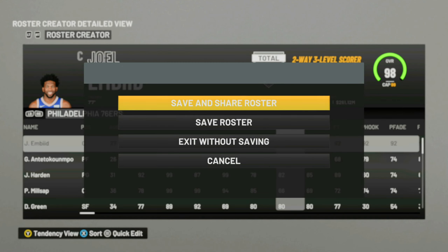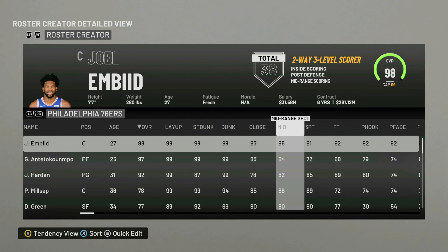After you've edited everything, hit the confirm changes button on your controller and then go to Save and Share Roster. If you're on PlayStation, that's what you need to do to set up your own demigod roster. If you're on Xbox, you can use my roster — I'll show you how to do that in a moment.